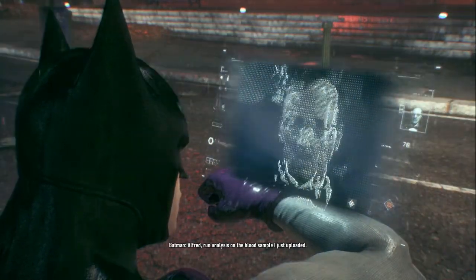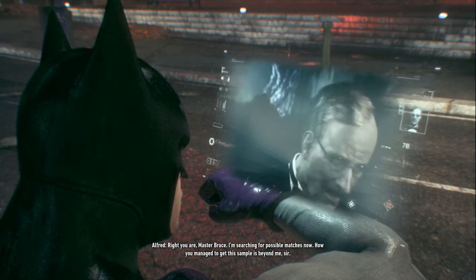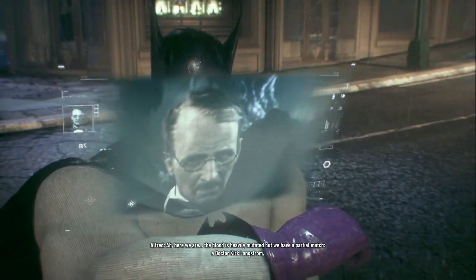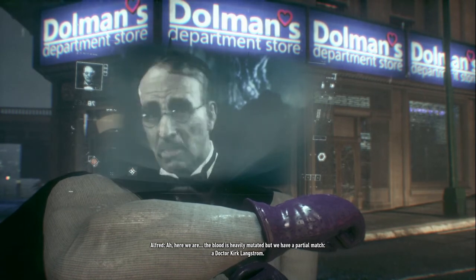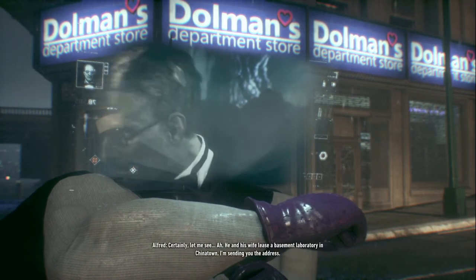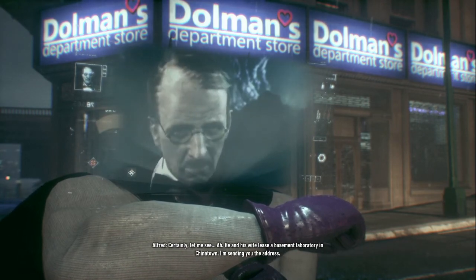Alfred, run analysis on the blood sample I just uploaded. Right you are, Master Bruce — I'm searching for possible matches now. The blood is heavily mutated but we have a partial match: a Dr. Kirk Langstrom. Search for any properties in Gotham owned or leased by Dr. Langstrom. He and his wife lease a basement laboratory in Chinatown — I'm sending you the address.